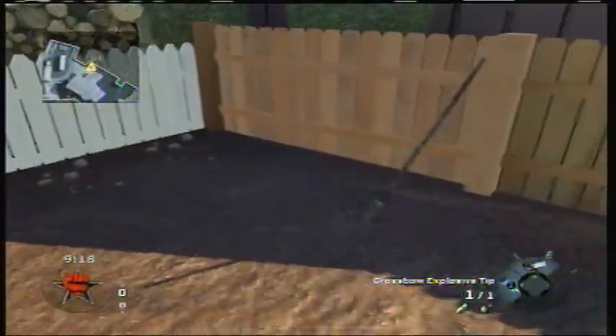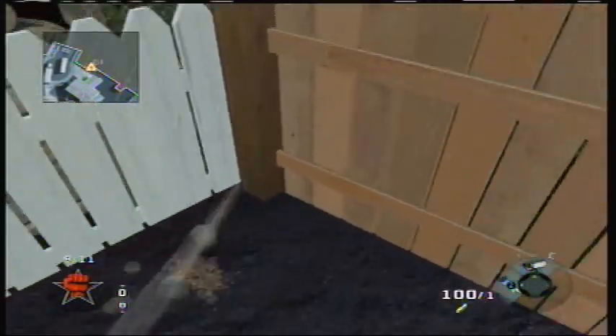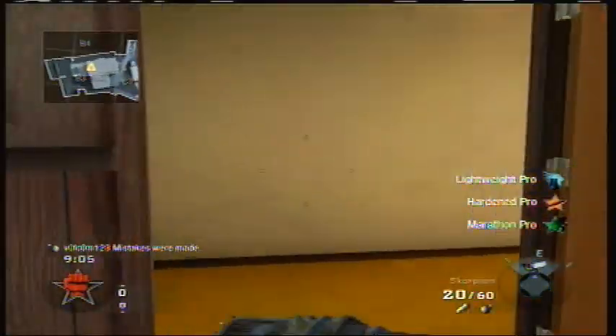So here I am trying it. What you want to do is blow out your crossbow, click left on the d-pad, and throw a grenade to kill yourself. When the grenade is down, all you have to do is switch classes.